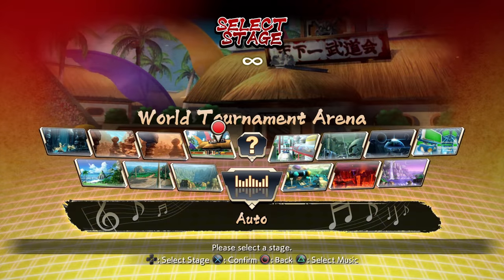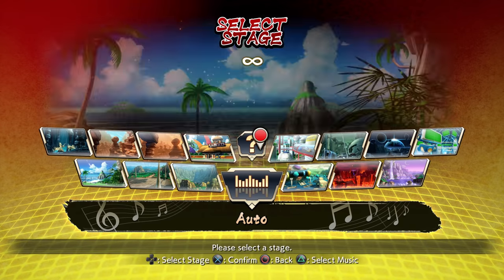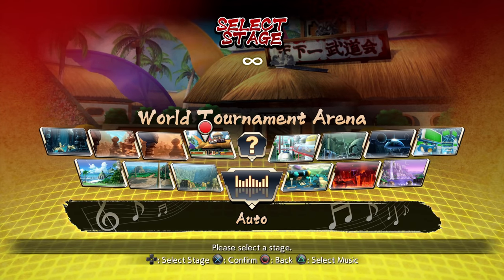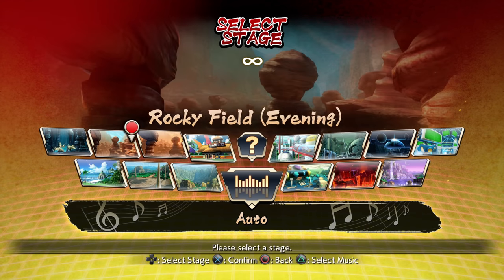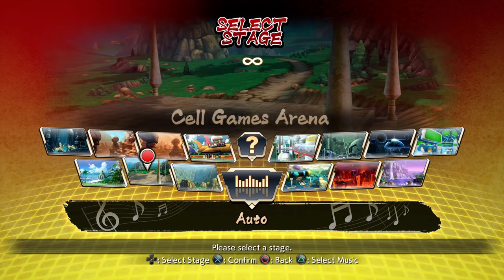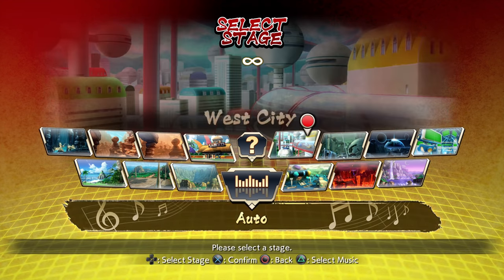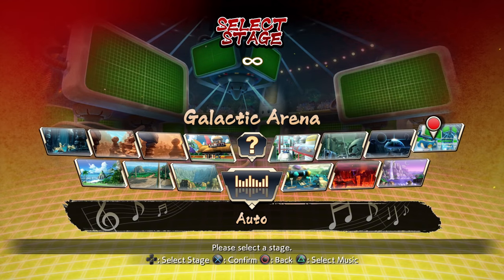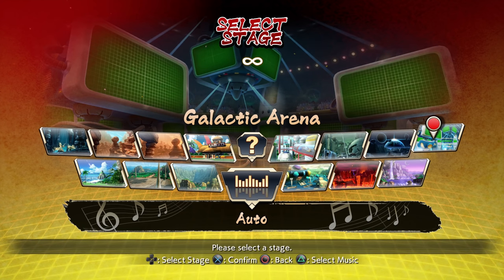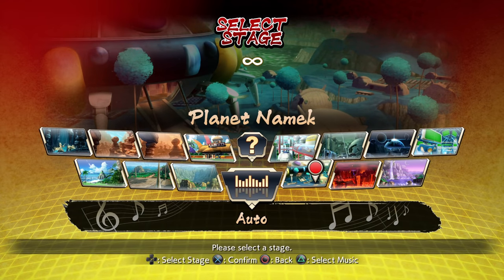Here we are on the stage menu — you've all seen this a million times. Most of us just jam on World Tournament Arena as the default. We do have some iconic stages: World Tournament Arena, the Badlands from the Saiyan showdown, the caverns from Beerus vs Goku in Battle of Gods, the Cell Games arena, Destroyed Future Space, Galactic Arena — which is the only stage added post-launch — and Namek.